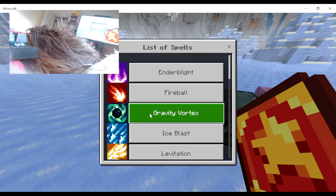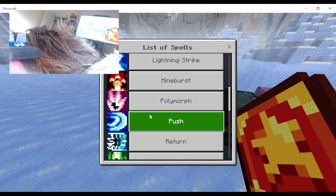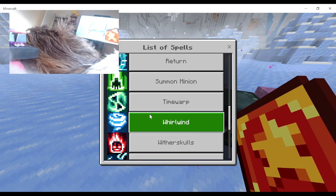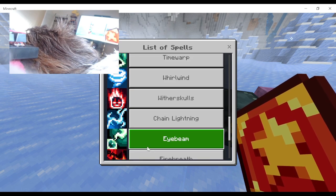The existing spells are: Ender Blight, Fireball, Gravity Vortex, Ice Blast, Levitation, Illuminate, Lightning, Mind Burst, Polymorph, Push, Return, Summon, Minion, Time Warp, Whirlwind, and Wither Skulls. And here we go — Chain Lightning, Eye Beam, Fire Breath, and Heal are all new.